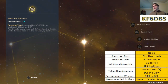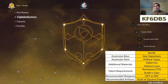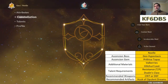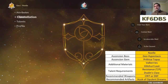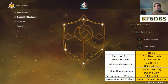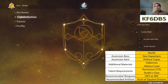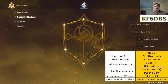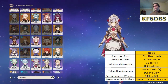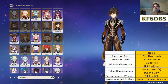As far as whether to pull for her specifically, as great as her C6 is, keep in mind she also appears in Paimon's Bargains twice a year. So if you're close and you're willing to wait, you could probably just get her in Paimon's Bargains. That assumes you are someone who is saving up your Masterless Stardust.